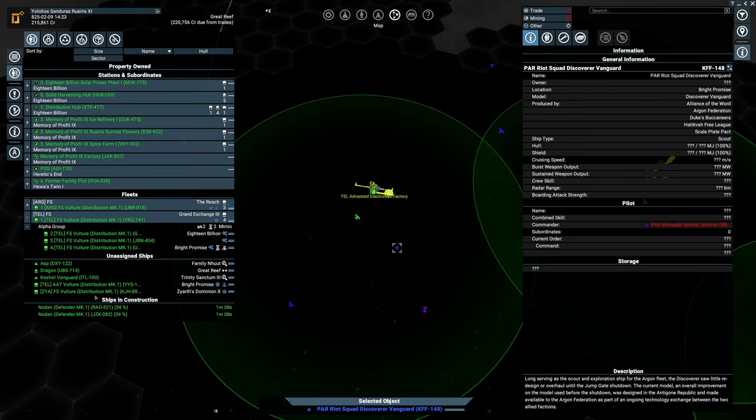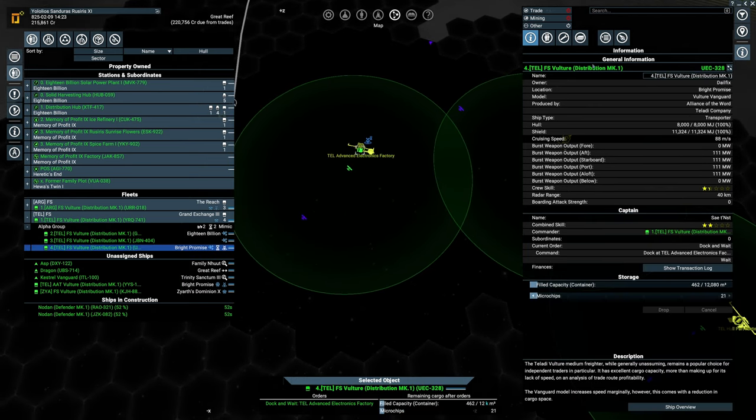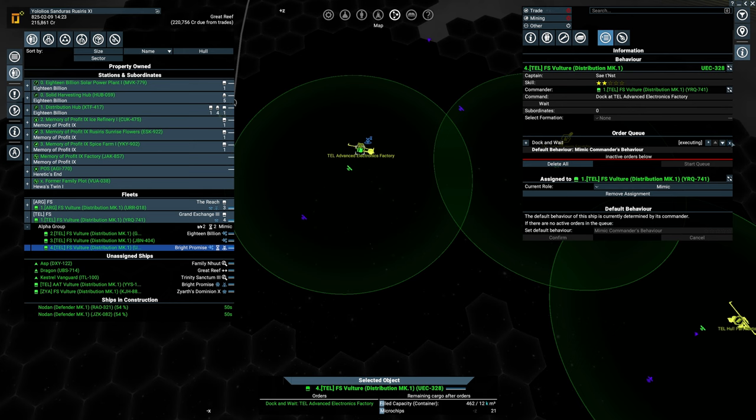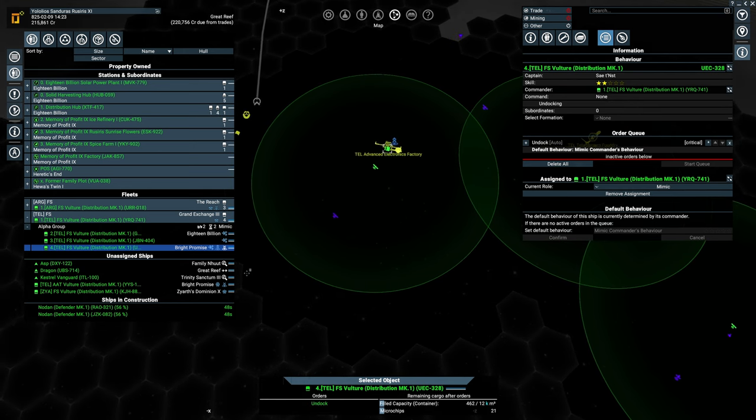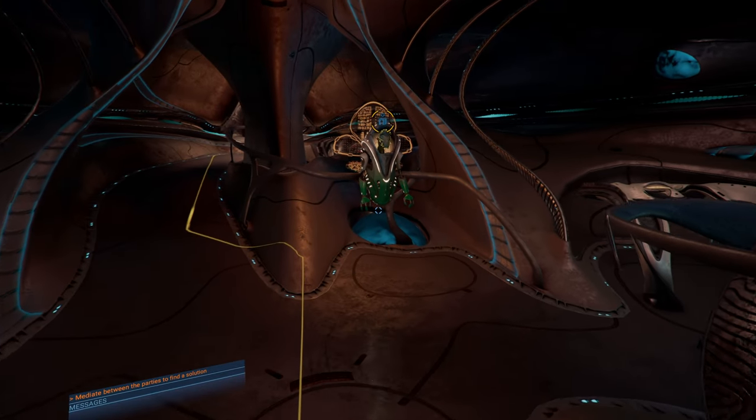We need like one, two, three, four, five, six — that's nine — 18 of them, we just bought two. Oh well, you know, it is what it is, it's fine. Let's remove that order so he can actually be on his way. Let's go — we need to negotiate the deal between these guys.